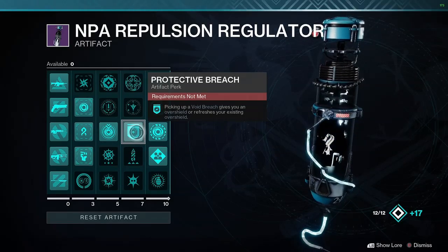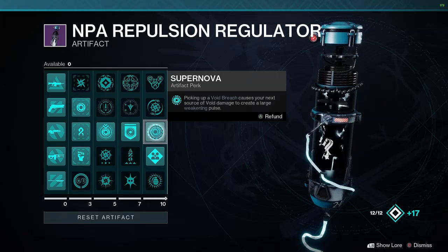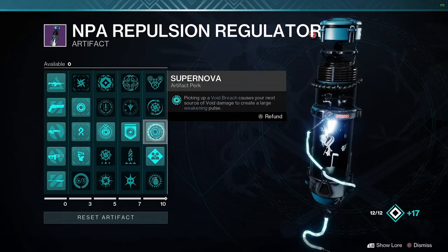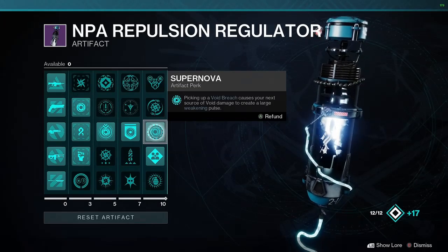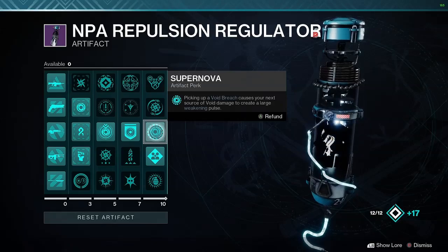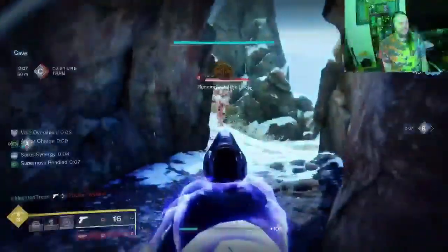The last artifact mod we're going to need is Supernova, which means picking up that void breach causes the next source of void damage to create a weakening pulse — so it's doing even more damage. With all three of these together, as you can see, I have void breaches everywhere across the map that I can pick up at any time.